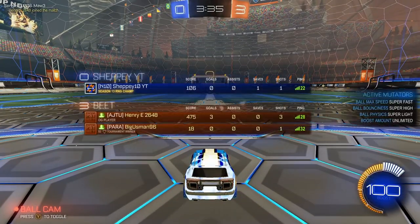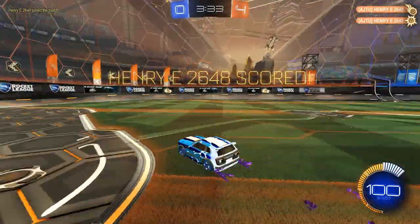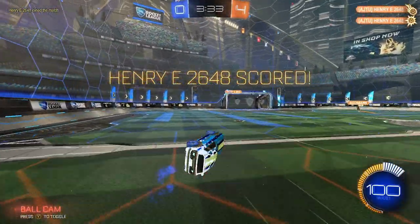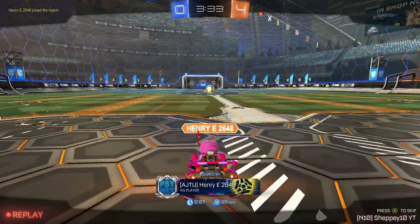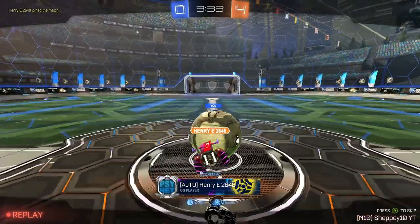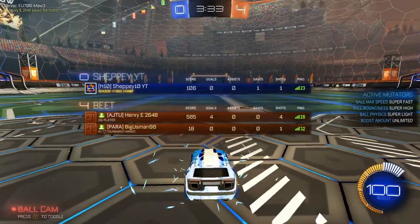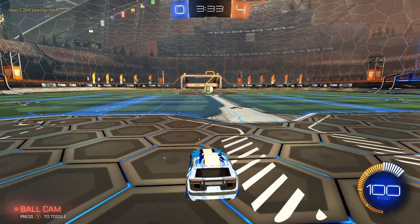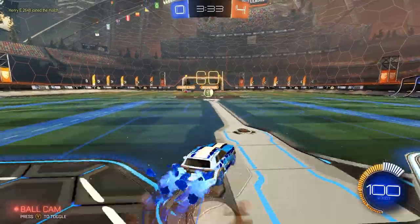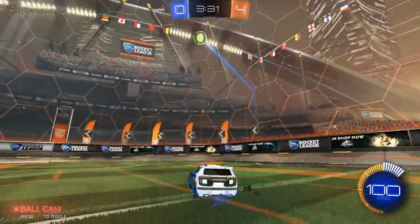Perfect shot from him to get that one in. It looks like I'm in a bit of trouble here — I'm three goals down but I've still got three minutes and 35 seconds to go. I forgot that Henry E was closer to the kickoff and so he's able to just knock it straight over me. Let's watch that one again — yeah, he's got the closer kickoff and he just pinches it off the floor almost and it flies over me. It's four nil now with three minutes and 33 seconds to go.